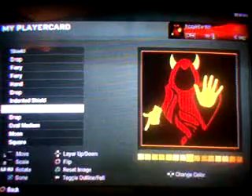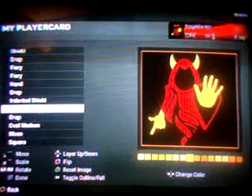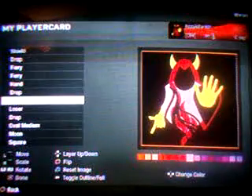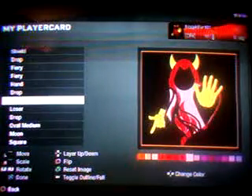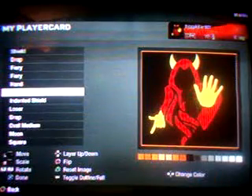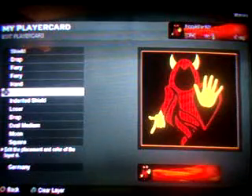Then you want the loser hand, see, pointing downwards, because that's the closest you're going to get to the Wraith hand. And the shield is going to be the middle of his body, see, about that big. Put it right there, another drop — right here, one in there to make the sleeve, you know, black.